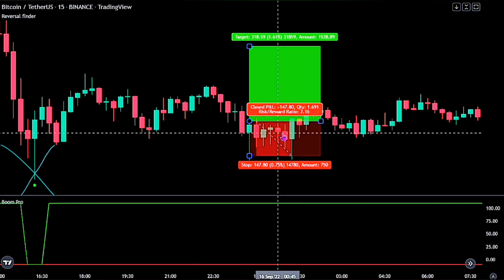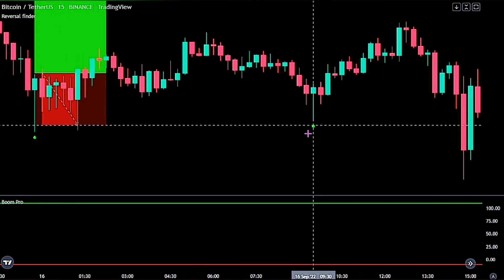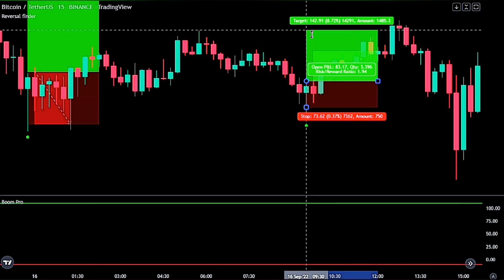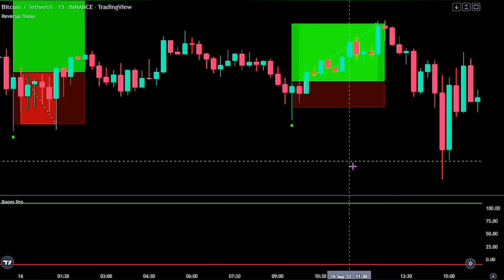However, this trade would have been lost as it did not hit our 2.2 take profit level. Now we move over to the next trade, placing our buy stop order with our stop loss at the recent swing low and take profit at 2.2 times the risk, and this trade was successful.